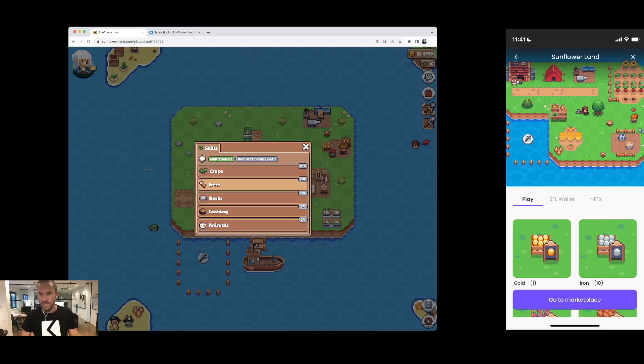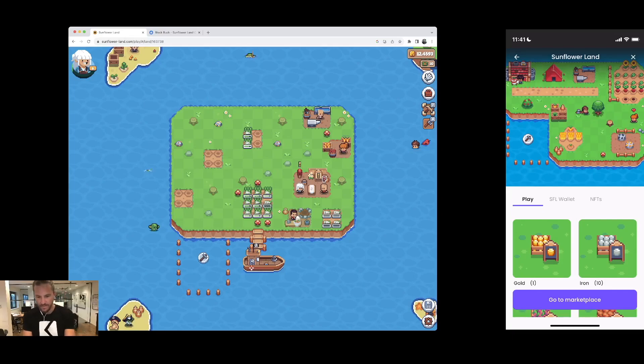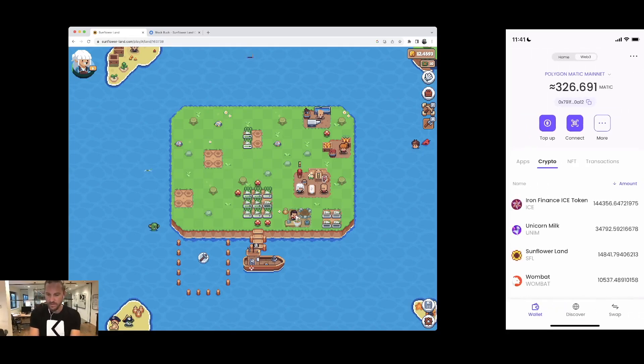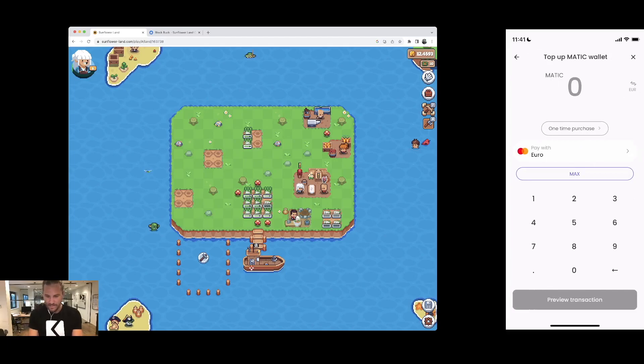I showed you how to top up SFL — but you can top up Matic just as easily. Go to the wallet, choose the Polygon network — you can see this from the menu above — then press Top Up, choose Matic, and enter an amount. The minimum is 10 euros, so I'll go with 15 euros worth of Matic.